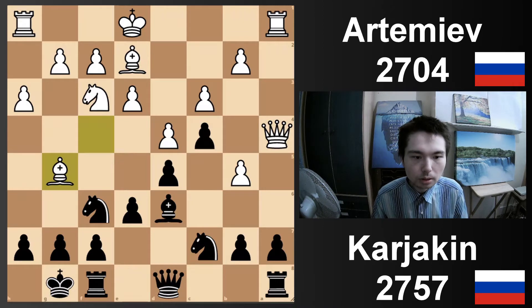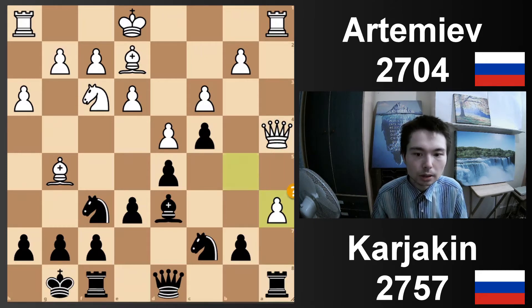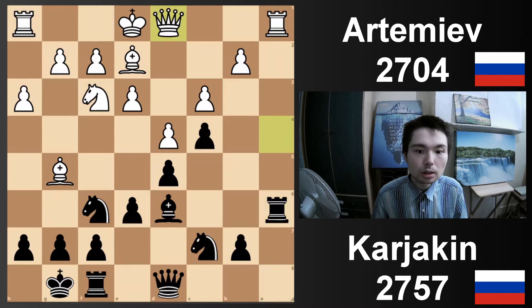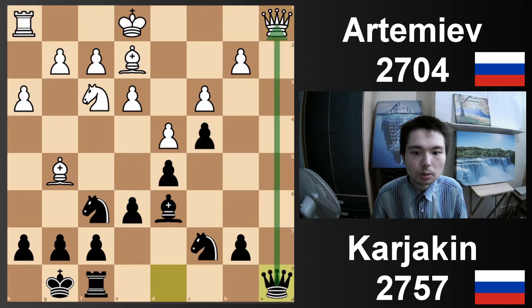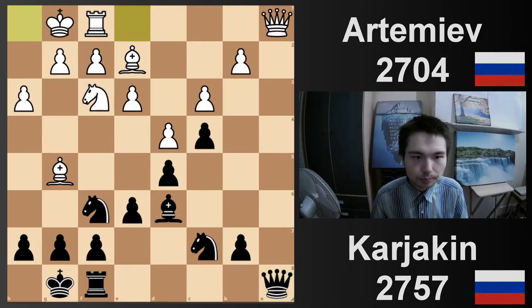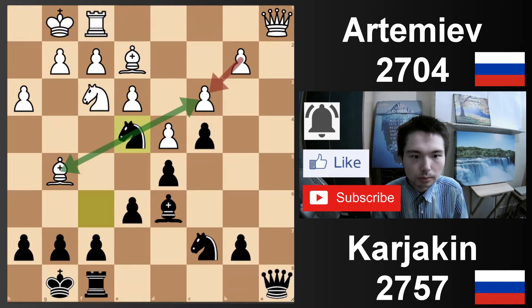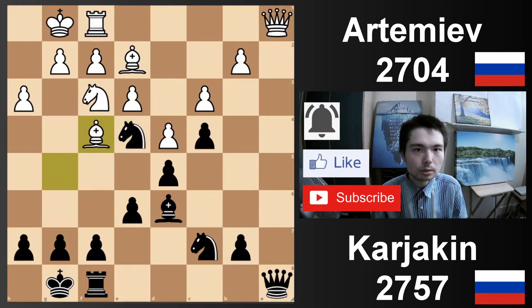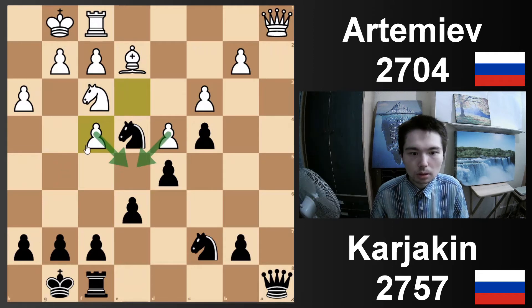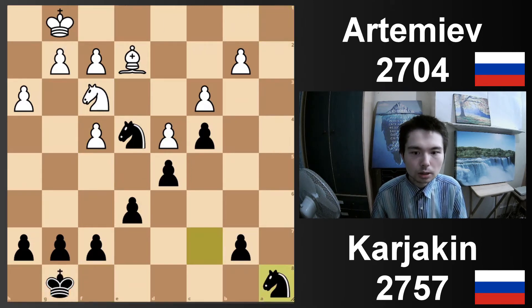Bishop g5 — no trade. And now a6. Black is getting a lot of pressure on the queenside. Take, rook takes. Queen has to go back to d1. Take, take, and now queen a8 — a lot of things have cleared up on the a-file. Castle — at the same time, when you castle, you defend your queen. Ne4: a very powerful knight attacking the London bishop. Bishop comes back to f4. Take, take. Now we get a massive trade: take, take, rook a8, take, take. So we get this endgame.